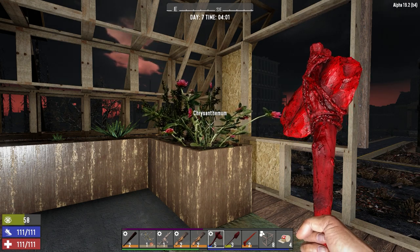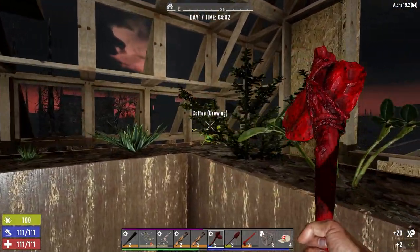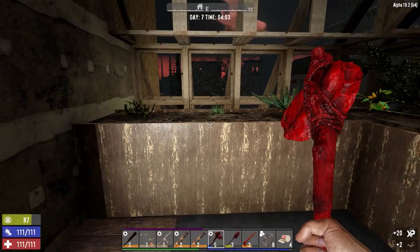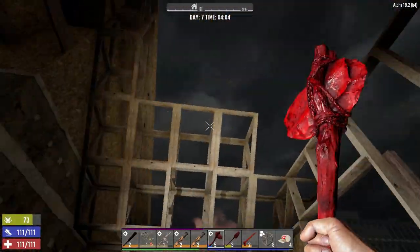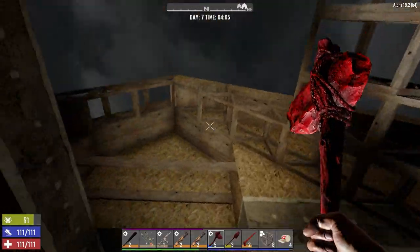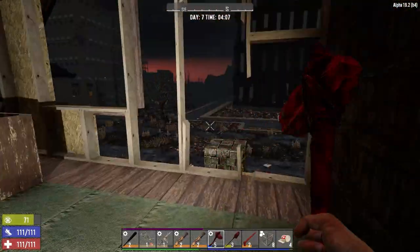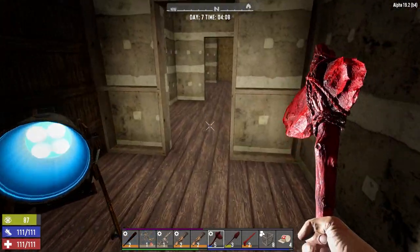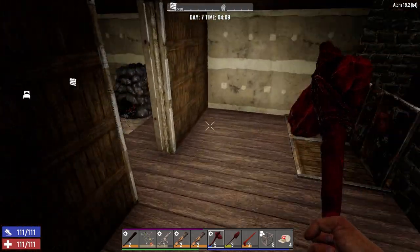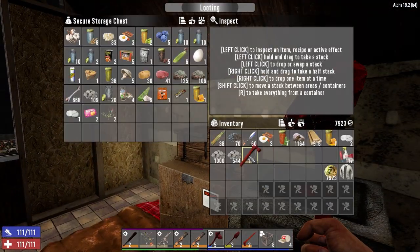Hey everybody, welcome back to the channel and another episode of Blasted Oasis. It is the morning of day seven — today is horde night. Just coming out to take a look at my crops. I made two more farm plots last night to get some stuff going. Somebody mentioned putting the farm plots on the roof, but I think I'm going to make this like its own little balcony out here.